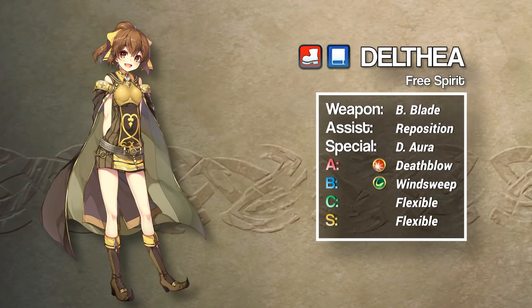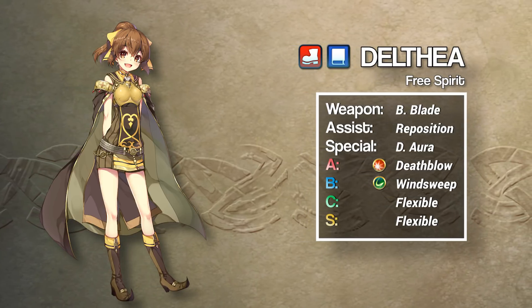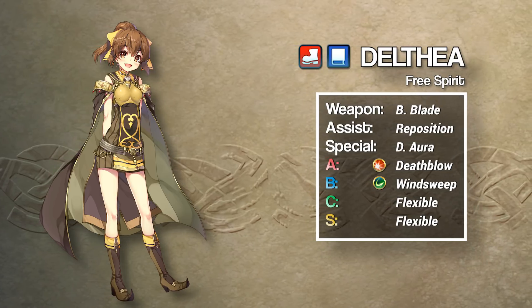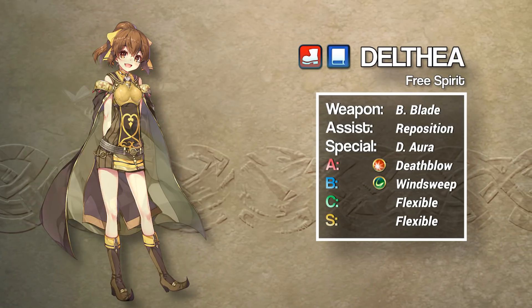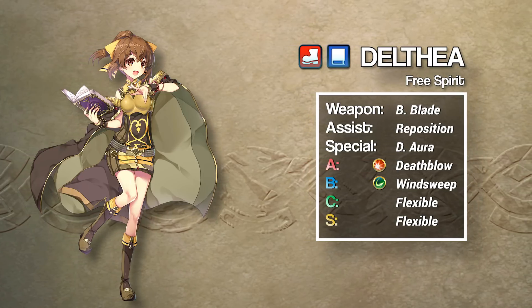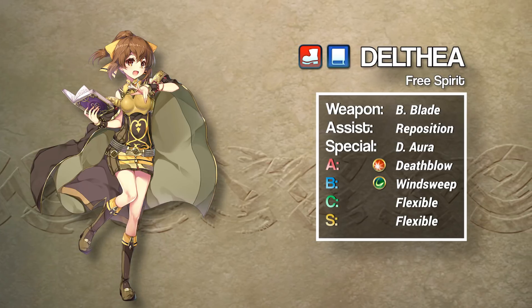Next we have another blue mage, Delthia. This is the most common Wind Sweep build I encounter in my area of tier 20 arena, and with good reason — it's really strong. This set makes great use of Delthia's phenomenal offensive stats: 36 attack and 34 speed at neutral, and covers up her paper-thin defenses by using Wind Sweep. A Wind Sweep build works with most Delthia natures except minus speed, but I'd recommend a plus attack or plus speed Delthia if you have the choice.